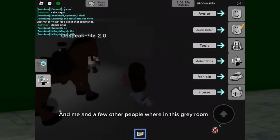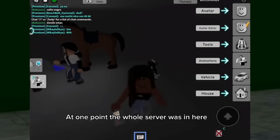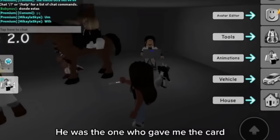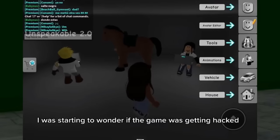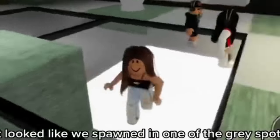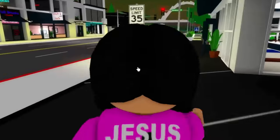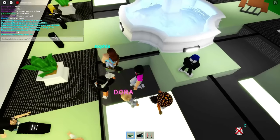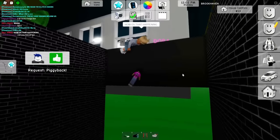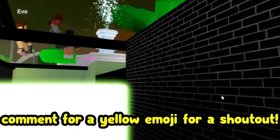Another creepy Brookhaven secret - she spawned in Brookhaven and her and a bunch of people were in this gray room. The whole server was in there but then they all reset. There was a guy who gave her a card - she was wondering if the game was getting hacked. He had a lockup! So if we go to the spawn, is there a secret room underneath it? We need a hospital bed. I got in - what is this place? A gray room!